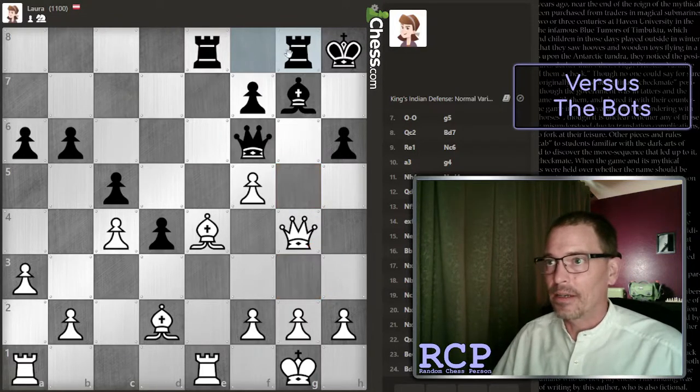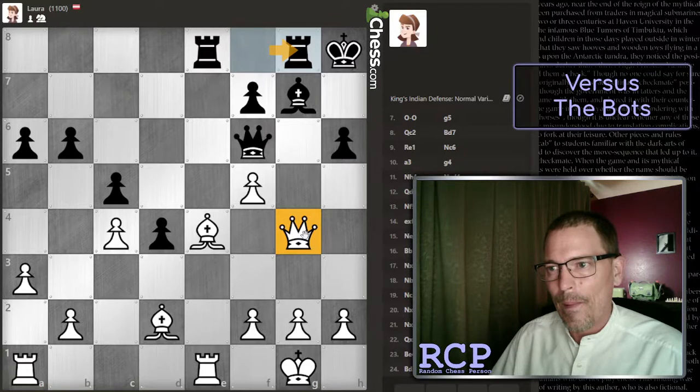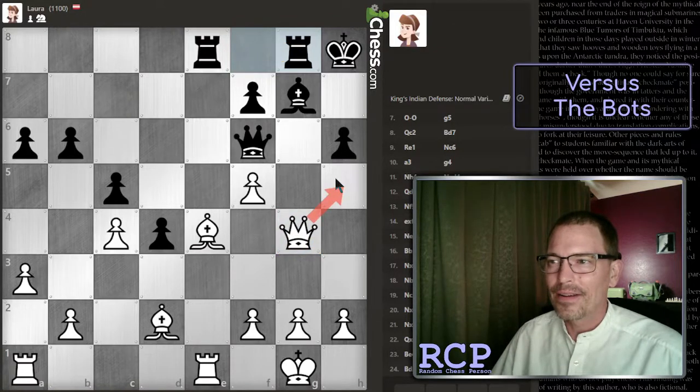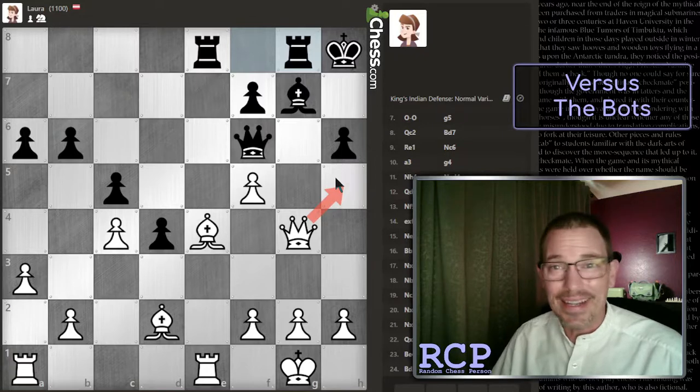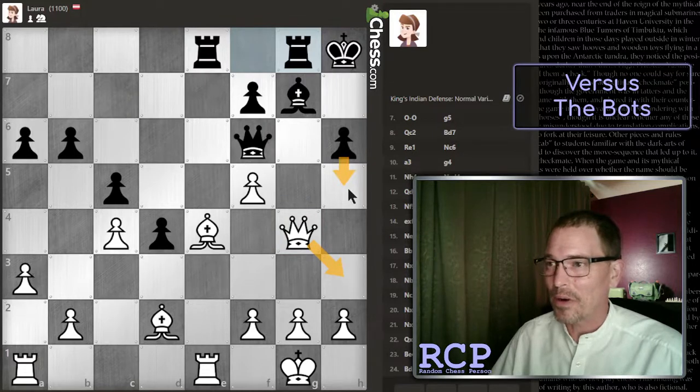I need to get my queen off of this file - there can be no other reason for that rook move other than to line it up here. Maybe I could go there. I'm still defending that pawn if I'm back here. I don't know if I come back here - I was thinking maybe they might try marching up this way. I want to get off the file, I just don't know what's the best way. Maybe this is better - come all the way back and maybe rotate up through this way or at least protect this pawn.